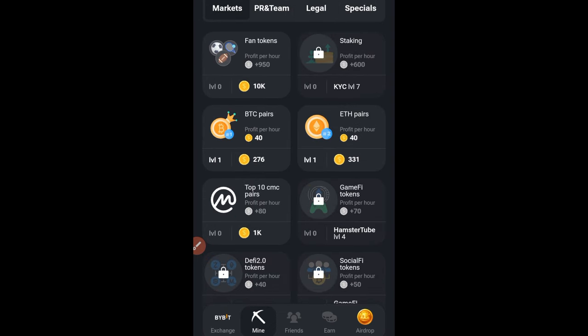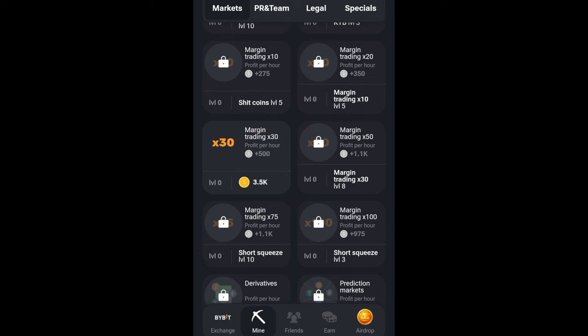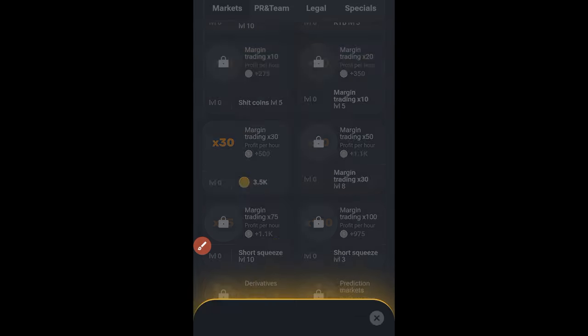Going back to Markets and scrolling down, you'll see that Margin Trading 30x has been unlocked. Now, to get access to Margin Trading 50x, we need to get Margin Trading 30x to level eight.